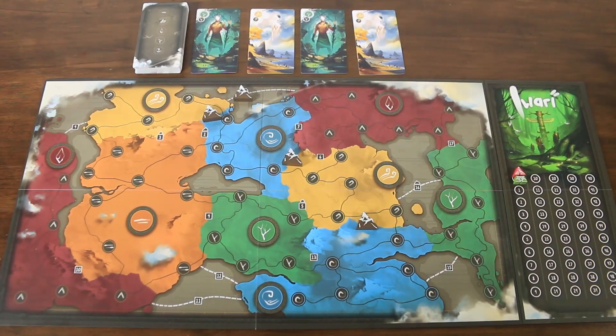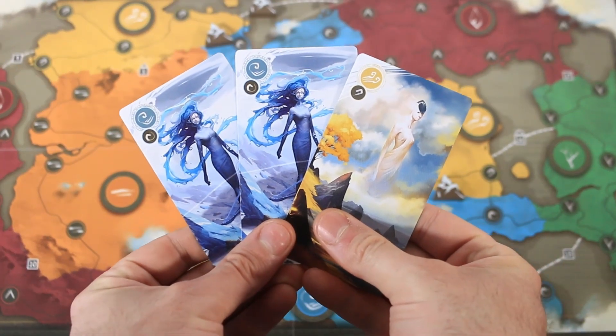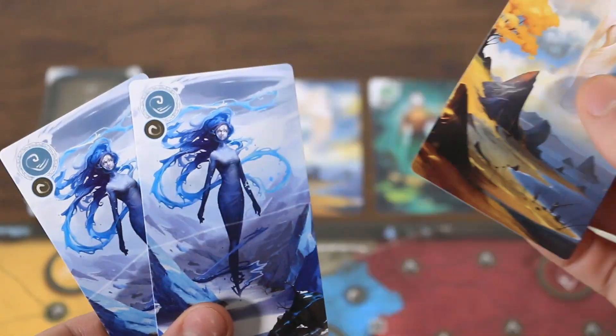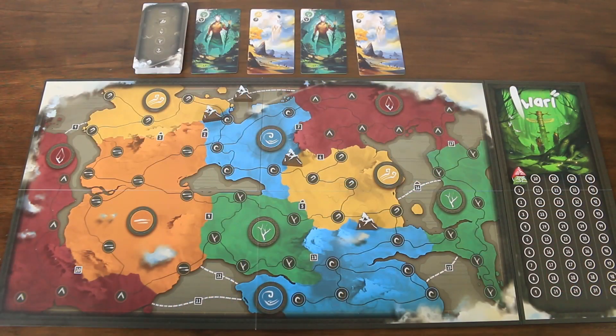The goal in Iwari is to have the most points at the end of the game, with points awarded for the number of pieces placed in territories on the map. There are two scoring events: half journey scoring and end of journey scoring, both of which I'll cover shortly. On a player's turn, they decide whether to spend cards to place pieces on the map, or to discard a card to draw a new one. The second action is usually a last resort, so let's look at actually playing the cards.